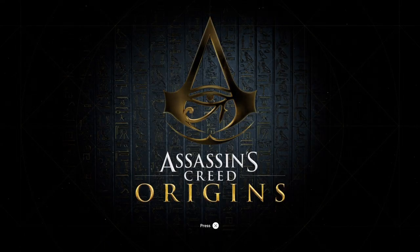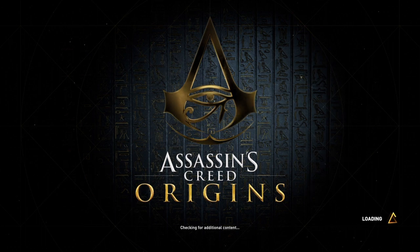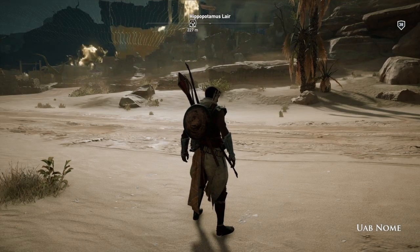Hi everybody, welcome back to my 100% walkthrough of Assassin's Creed Origins. On this video we are going to be doing another location. This one is in Urab Gnome. This is a Leopard Lair.